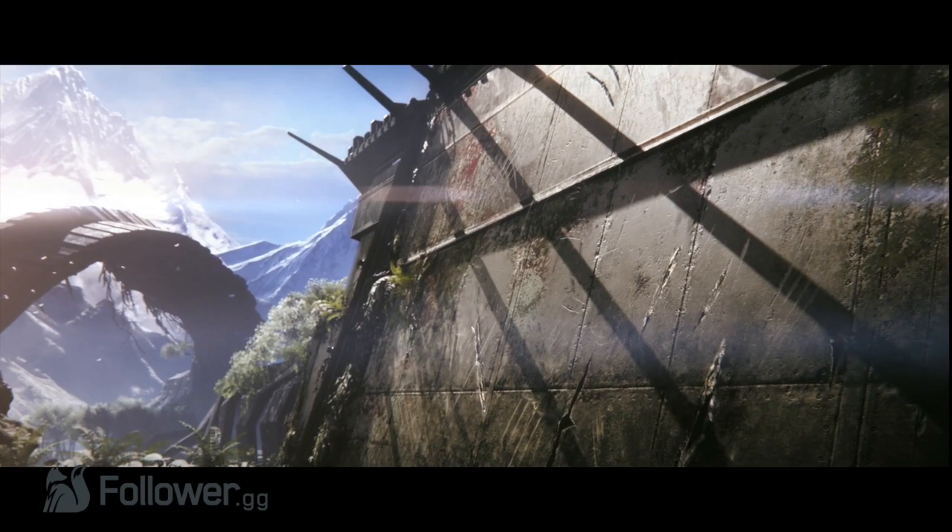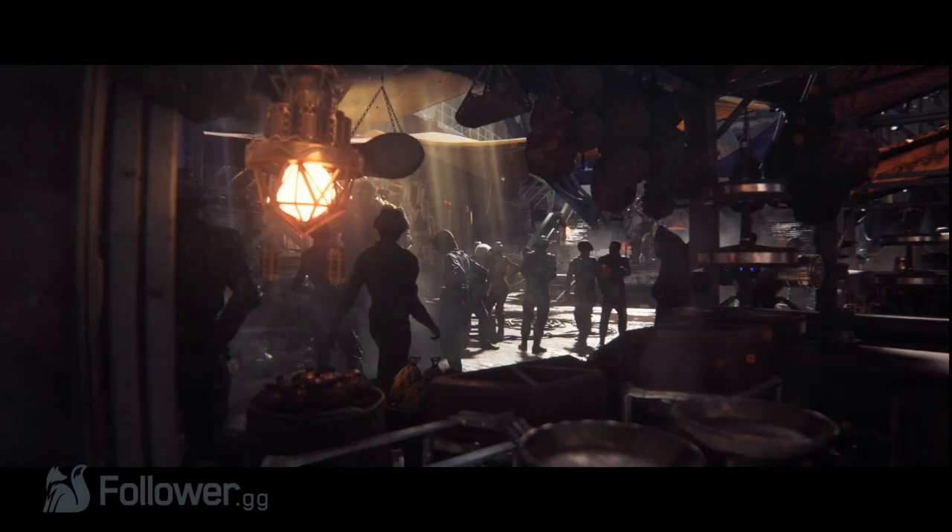Now the person speaking talks about how the wall is their armor and it is what protects them from what is outside. Now the next shot we're presuming is a hub area, characters that you can interact with, and what looks like little shops that you'll be able to get items from that you'll need when you go out beyond the wall. From the looks of it, everything looks slightly futuristic, as well as the rest of the trailer.